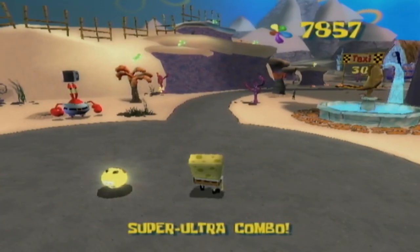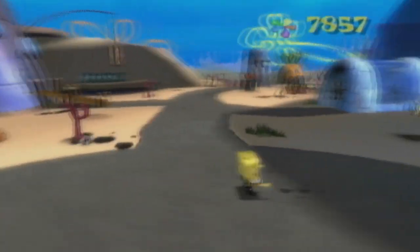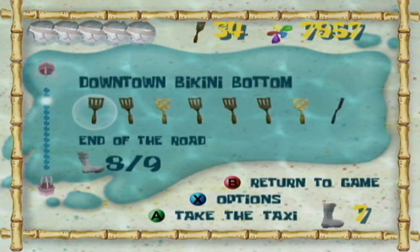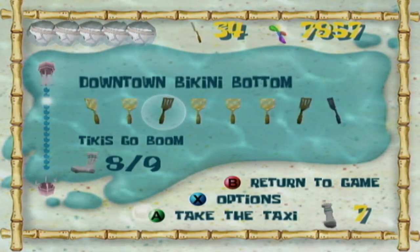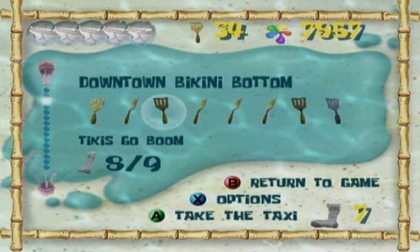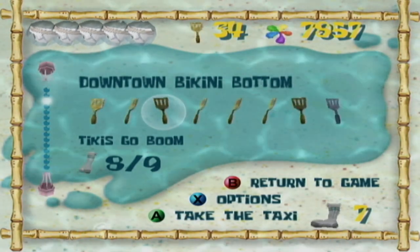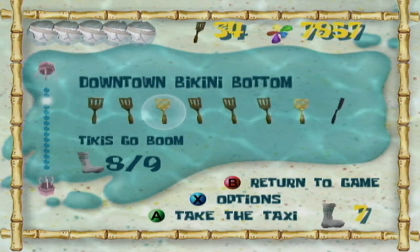And that's all there really is to see in this area for this video. When we come back, we will be going to Rock Bottom. But before we do that, since we've made a little bit of progress, I will spend some time farming out some money, as well as showing off one optional thing you can do with the Bubble Bowl. You may remember there was a bowling challenge in Jellyfish Fields — we're going to save that for later.